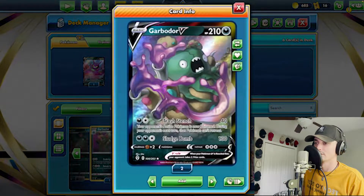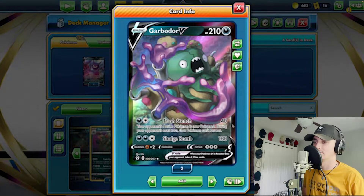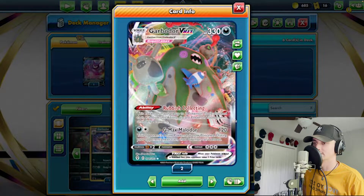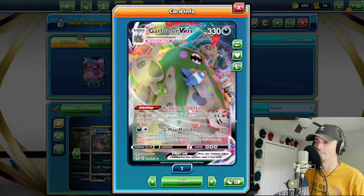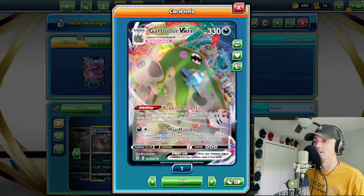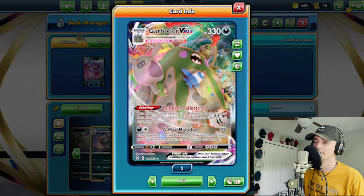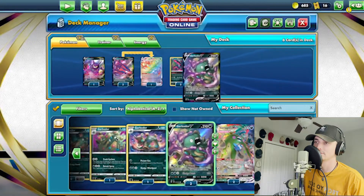Let's go to this Garbodor V. Your opponent's active Pokemon is now poisoned during your opponent's next turn, and that Pokemon can't retreat. Then Sludge Bomb — 130 for three. Obviously that's not where we're going to stop; we're going to get this Garbodor Vmax. This Pokemon may have up to two Pokemon tools attached to it. And then for only two energy you can do 120 damage, and your opponent's active Pokemon is poisoned and can't retreat. That's solid — it's the most damage you can do with only two energy, plus it's poisoned, so you're doing damage outside of the 120. High retreat cost, but let's roll with it.